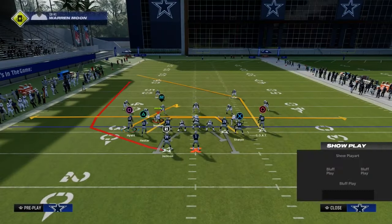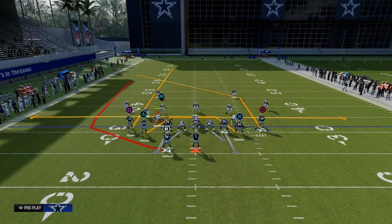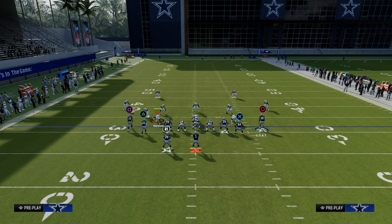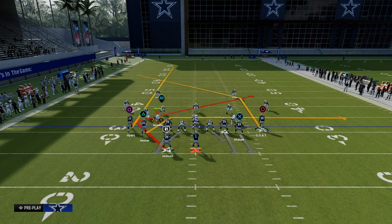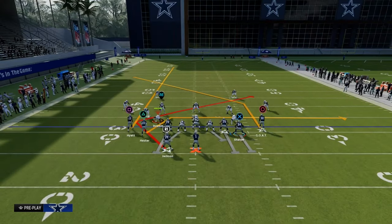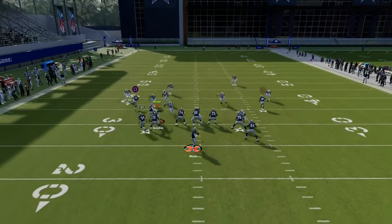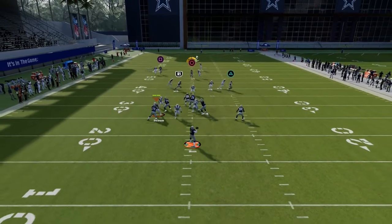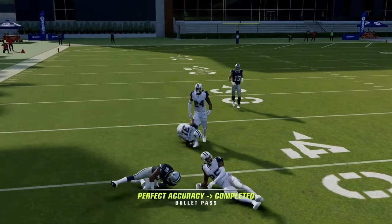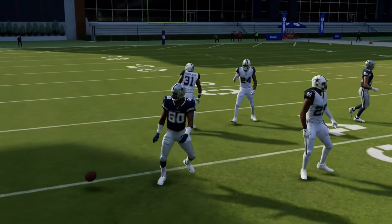What we're going to do with the setup here is we are going to streak the left side receiver, block the tight end, and Texas route our running back. This is going to create a trail concept, and it's going to be really effective against man coverage. The other cool part about this concept is we have a drag route that can get some really nice separation against zone coverage, and we have a really good post route that is one of the best routes in the game this year at attacking coverage.